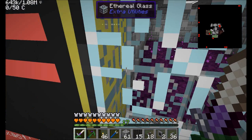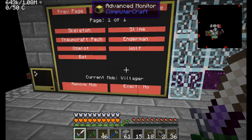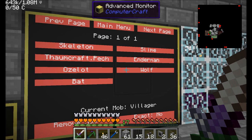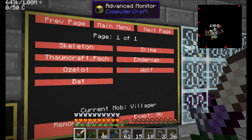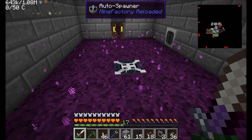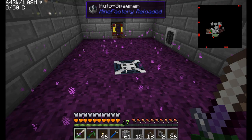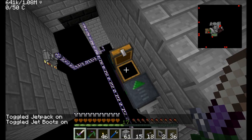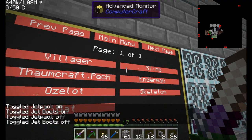So I can toggle Spawn Exact Copy yes or no. I can insert, for example, a villager, and when I do that you'll see that the villager is removed from the list — because Current Mob is now Villager. That's another reason we use that peripheral attachment: we're able to look at the inventory slot and just read what's in there. So if I want, I can click Wolf, and it'll be smart enough to pull the villager out and put the wolf in. Wolf is back in there, and the villager is over here. We can easily swap out what mobs we want.